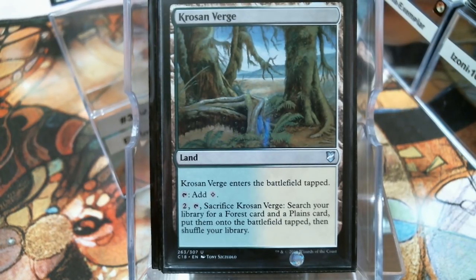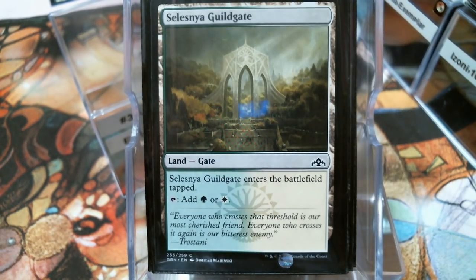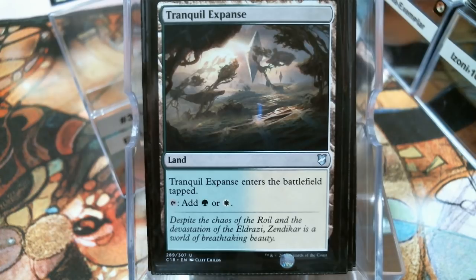We've got a couple of lands that do that, but this one can go get your expensive lands that I don't run — because let's face it, they're expensive. Selesnya Sanctuary, Blossoming Sands, Selesnya Guildgate — by the way there are two new arts on each guild gate and they're all amazing. Tranquil Expanse. I do tend to use the slow duals or the cheap duals because all the expensive ones I have are in use. These are perfectly serviceable — I've never had a problem, I use the slow duals in most of my decks.